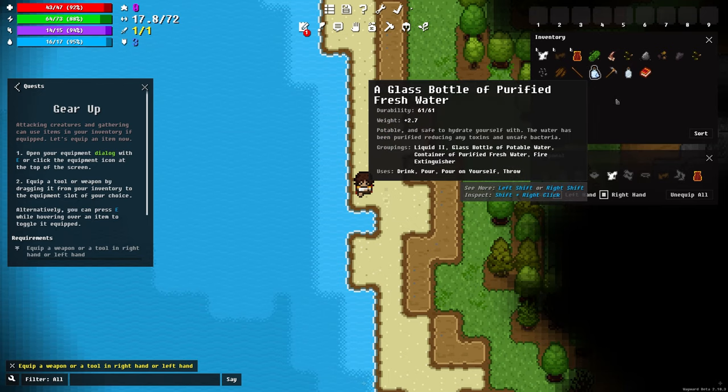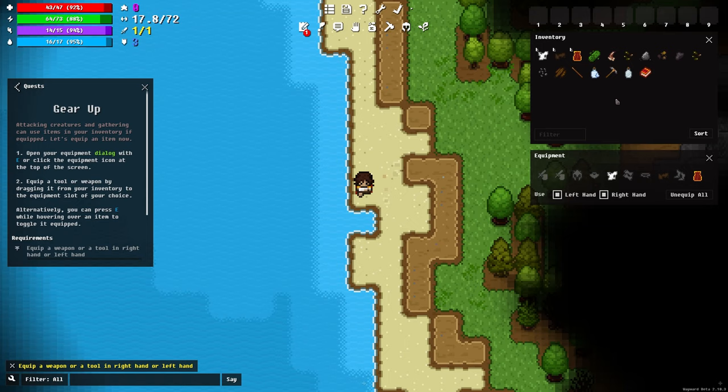If you go over to the top left by default you'll see all your starting stats as well as a couple other things. There's standard health, stamina, hunger — that kind of stuff — as well as weight and some other information I won't go into right now in depth. The quest is asking me to equip something, so I'm going to find this pickaxe and equip it to my left hand.